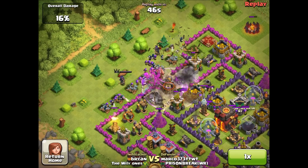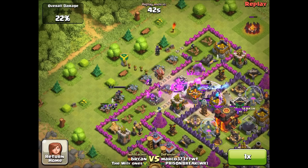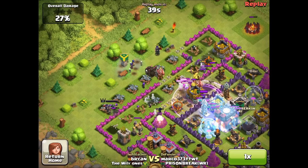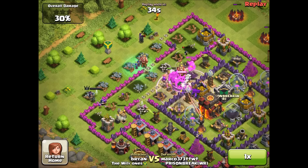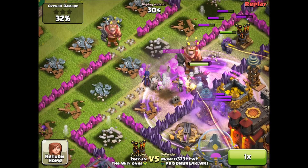By the way, if you guys haven't heard of App Nana, it's a really cool app where you get free stuff. You can sign up using my link down below and get some cool prizes. But yeah, here come the witches — they're summoning their undead creatures.